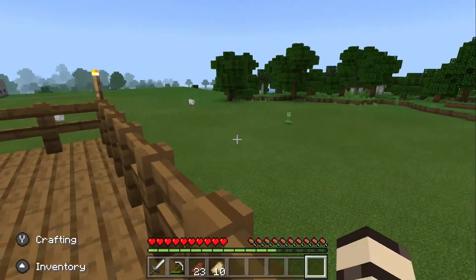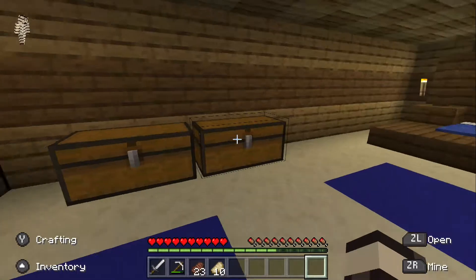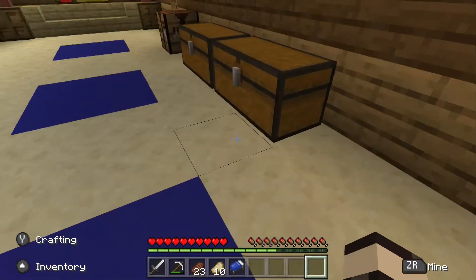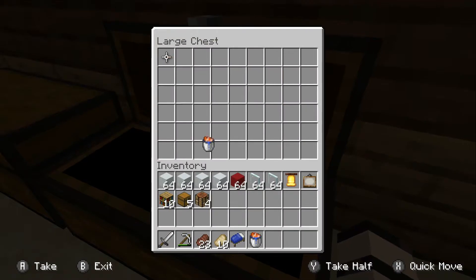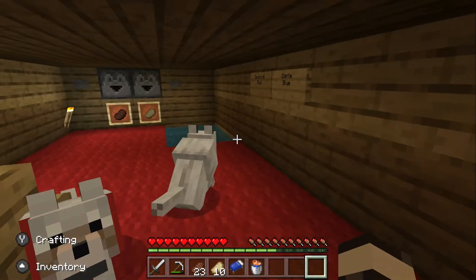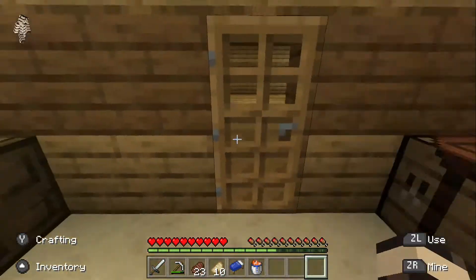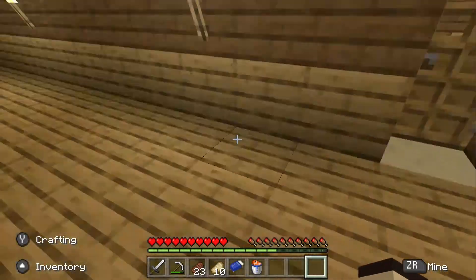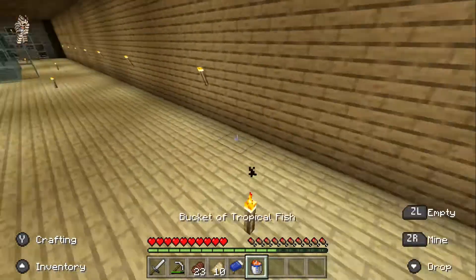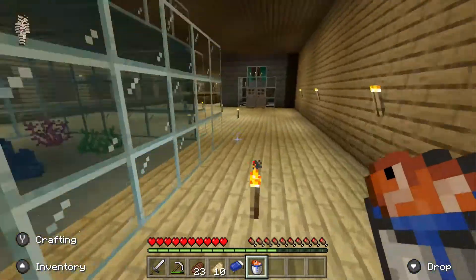There are a bunch of creepers, so hopefully they don't get us. Let's go take a bed with us, just so we don't have to come all the way back here. We're going to be doing something different today, because I made something in between the last video. We're going to be taking Desmond. Downstairs I actually made an aquarium, so we are going to be adding a fish to the aquarium each day, just for my little kitty cat Puddles over here.